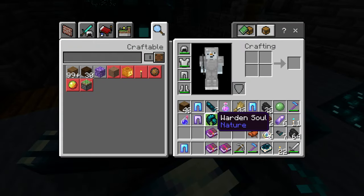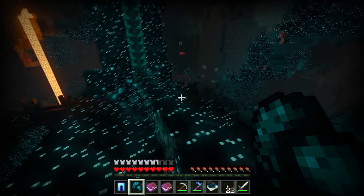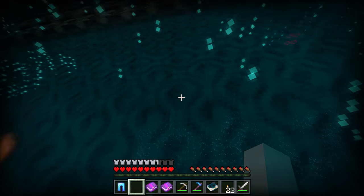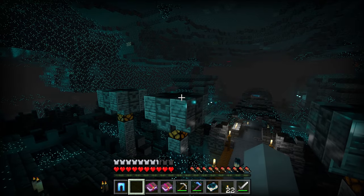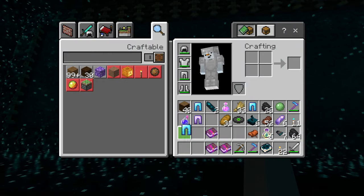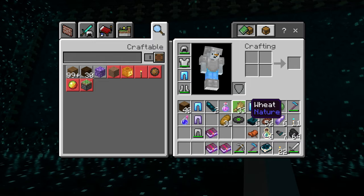He dropped a Warden Soul, an item that was key to opening the portal. I stopped and looked around, wondering whether or not I was ready for everything on the other side. Once I activated the portal, there was only one thing left to do. I equipped my diamond leggings — these bad boys. I was pretty sure I'd be able to take care of anything on the other side.